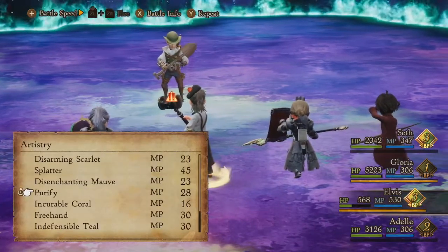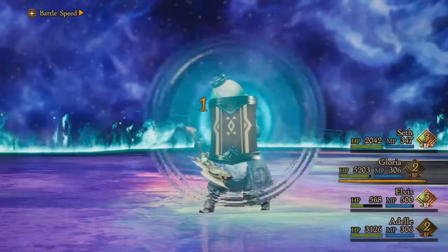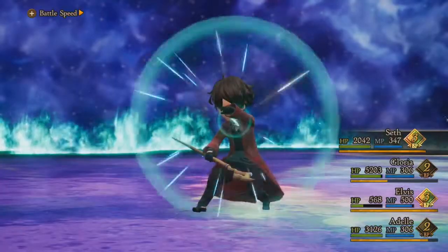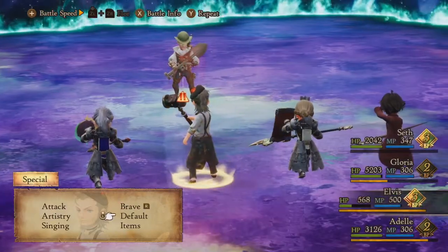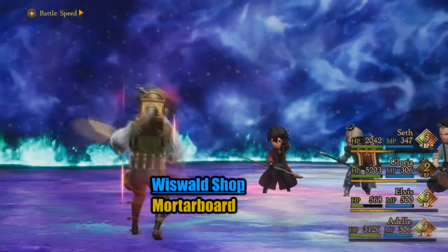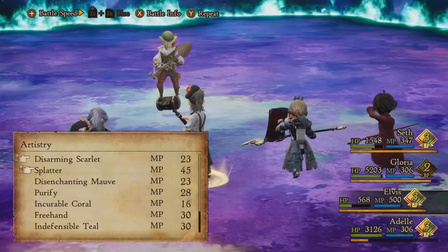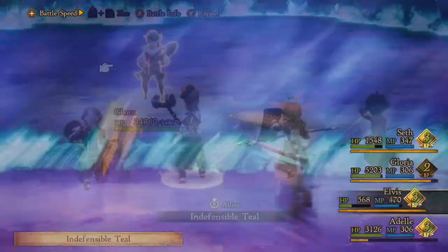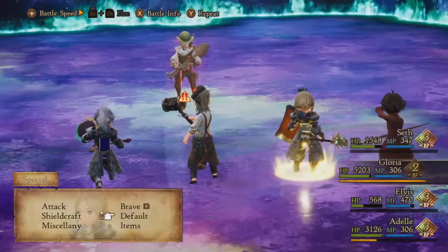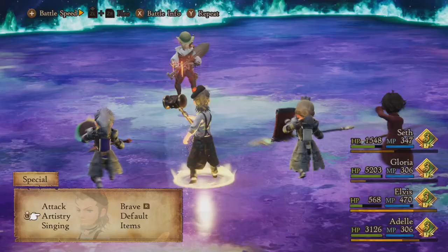Right now we're just trying to raise our BP and get ready to deal as much damage as we can into the boss. He's trying to charm us again. Adele — I have her wearing a hat I picked up in Wiswall, and as long as she's wearing that she cannot be afflicted by charm. There's also an ability you can grab to be immune to charm: Unshakeable Will from the Berserker class, so feel free to check that out for an easier time in this fight.